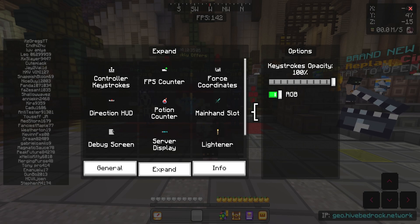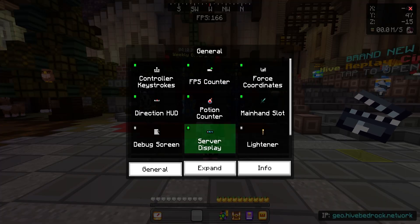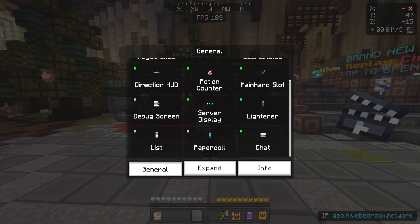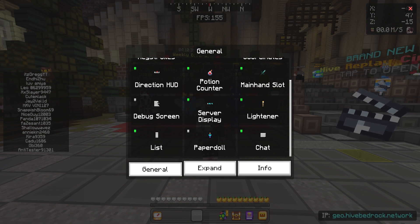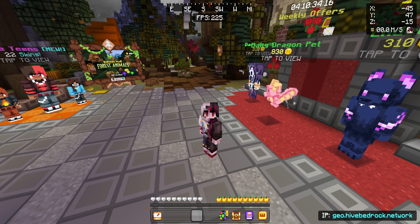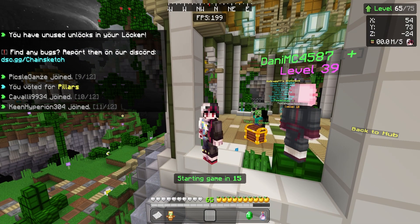I'm on PC so I don't know if it'll work for me. We got FPS counter, server display, lightener — which is very useful especially for dark maps like Ivory and Volcano. We got a list of people's names if you want to stream, or just to see who's available. Now without further ado, let's play some games.